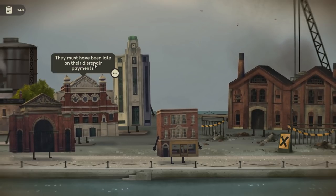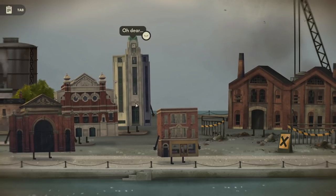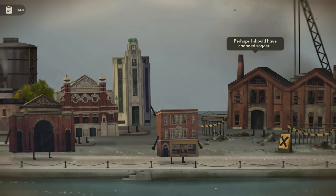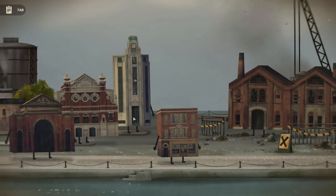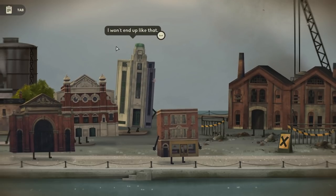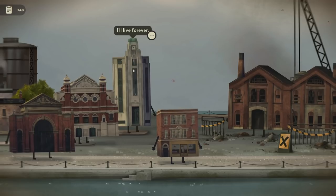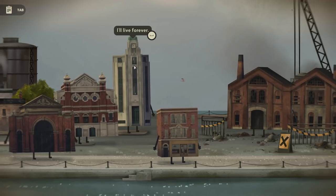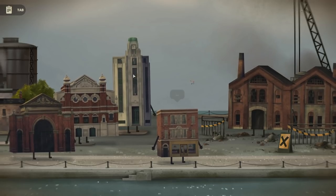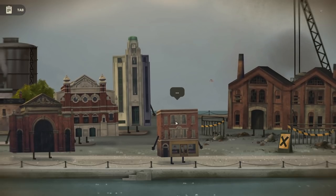Oh dear, this is all a bit sad - they must have been late on their disrepair payments. Says this tall fancy looking building at the back: 'Perhaps I should have changed sooner. This is what I was built to do. I won't end up like that. I'll live forever.' You've got a bit of an inflated opinion of yourself! And then there's just ellipses coming from that building there - and then there are noises of destruction. That's all a bit sad.